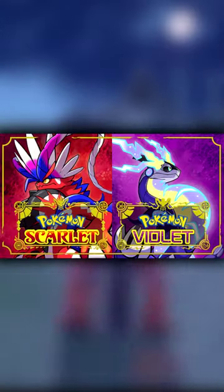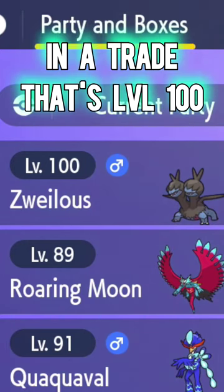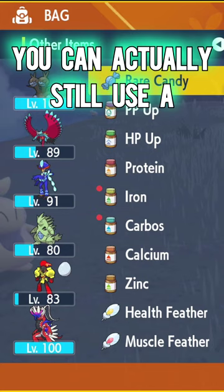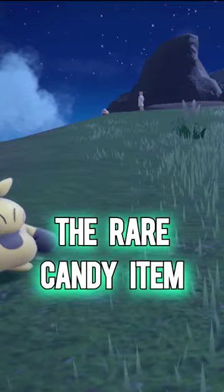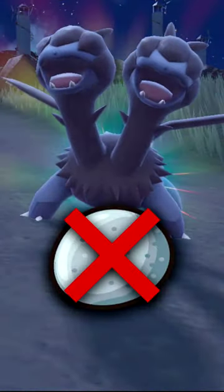Here's a cool trick in Pokemon Scarlet and Violet. If you happen to receive a Pokemon in a trade that's level 100, you can actually still use a Rare Candy on it to evolve it. It won't actually use the Rare Candy item — it'll just begin evolving the Pokemon. Just make sure it's not holding an Everstone. This was a feature introduced in Pokemon Sword and Shield, and I'm happy they brought it back into the new games.